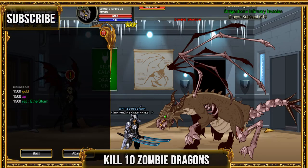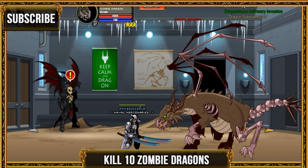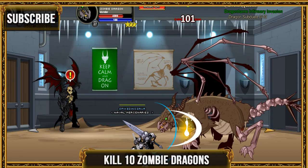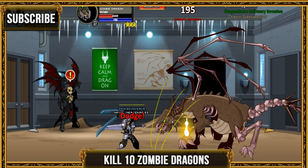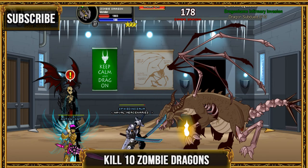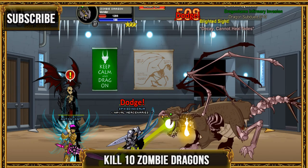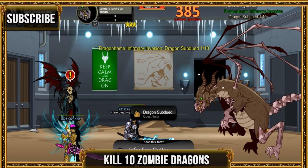For the next quest, go ahead and kill 10 zombie dragons. Once you're done, click on him right here — you don't even have to travel all the way back to the regular place. You only need one more quest after this. This one might take you around two minutes minimum.